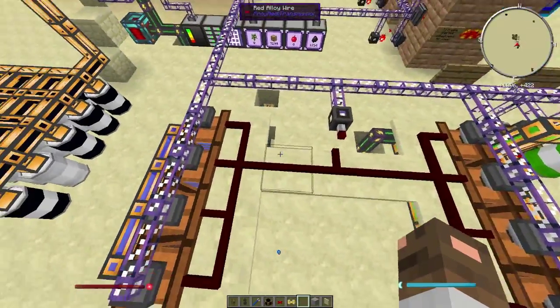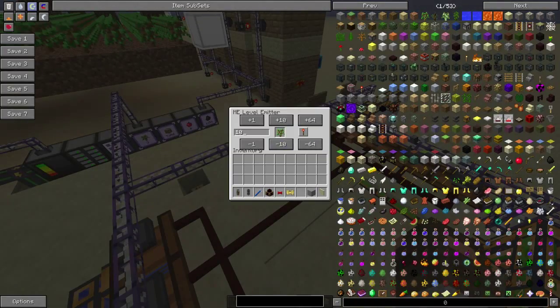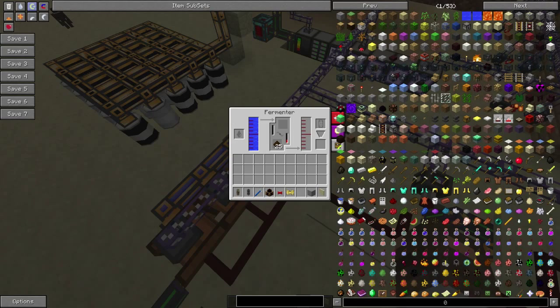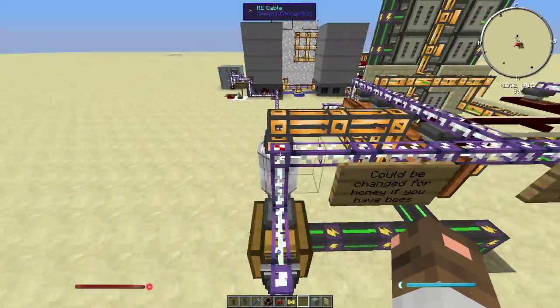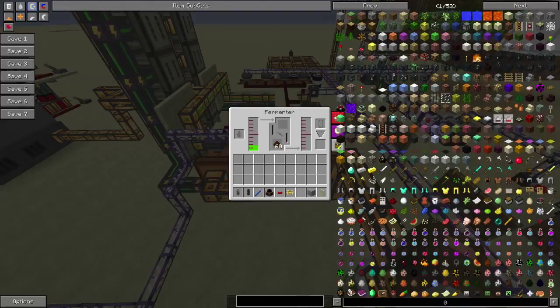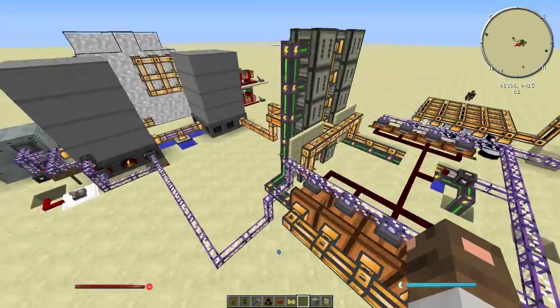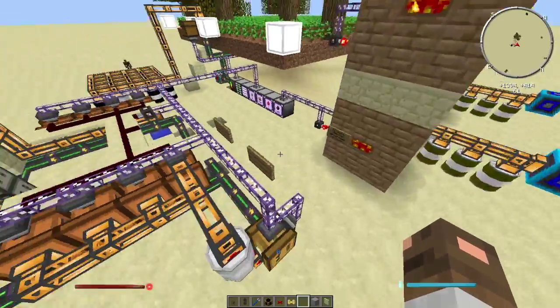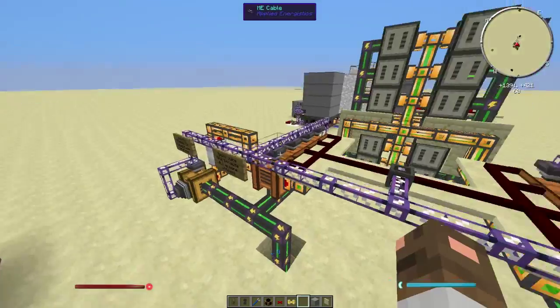The level emitter turns on the precision export buses when there are ten or more saplings. Right now they are completely empty. I'm using mulch as the catalyst, because I can get it here. This is where the apples go — it's a squeezer. It squeezes the apple juice out and that goes to the fermenters, because apple juice gives more biomass than water. And you also get the mulch from it, so I have 129 mulch from all the apples. You can use it in the fermenters.